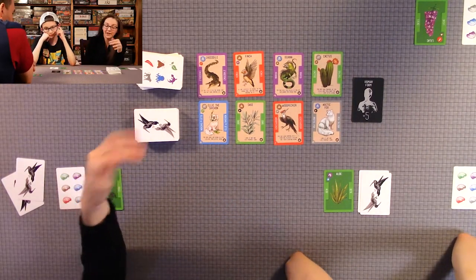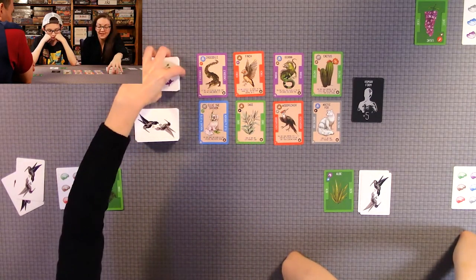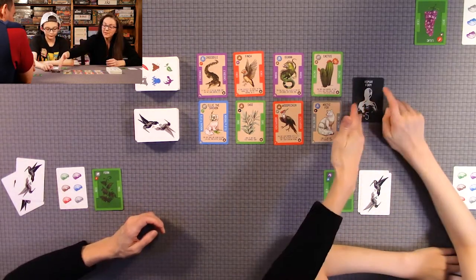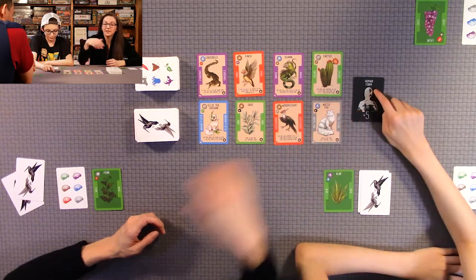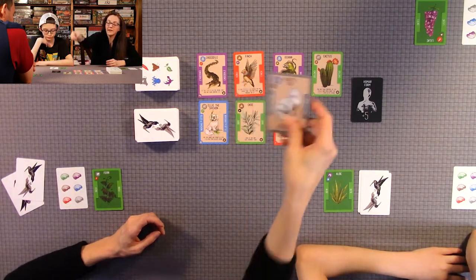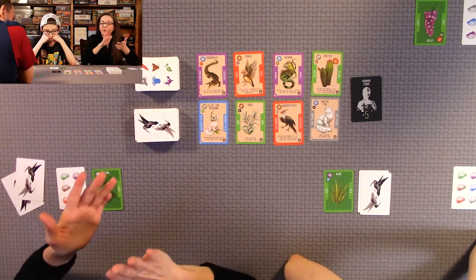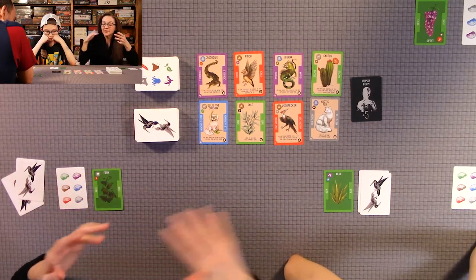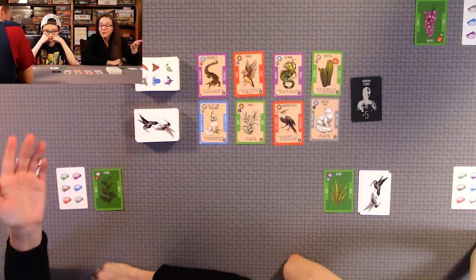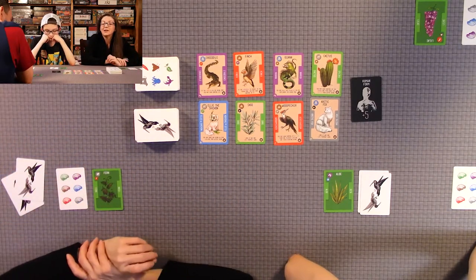This game is very fun and replayable because there's a huge stack of beings, and it's always going to be random which ones come out. The game ends when someone reincarnates into human form — all the mammals, the gray ones, can do that for five bonus points. Then the remaining players each get one final turn, you flip over your life purpose card and count up your points. It's very simple but has a lot of strategy.